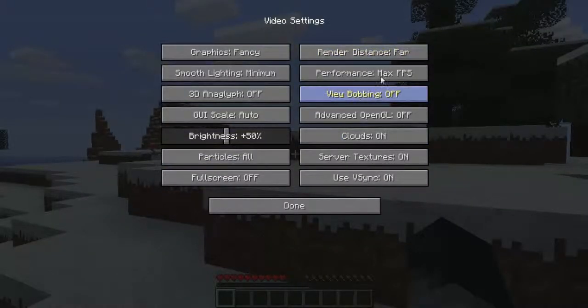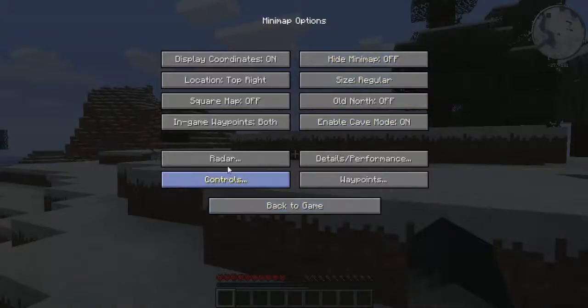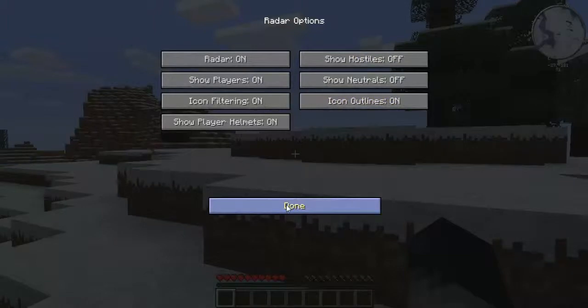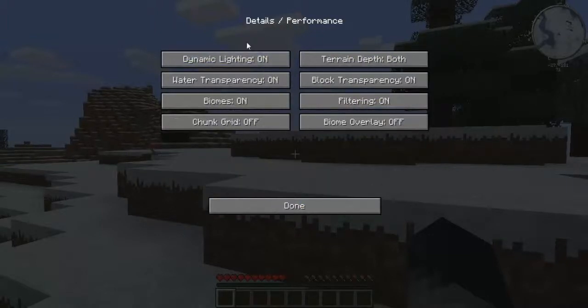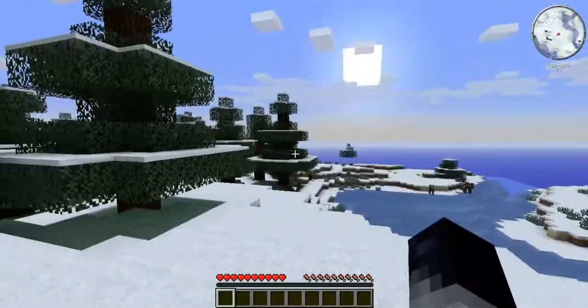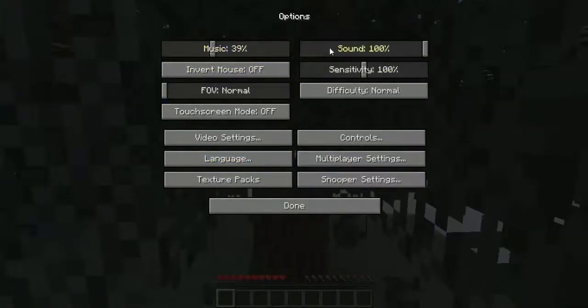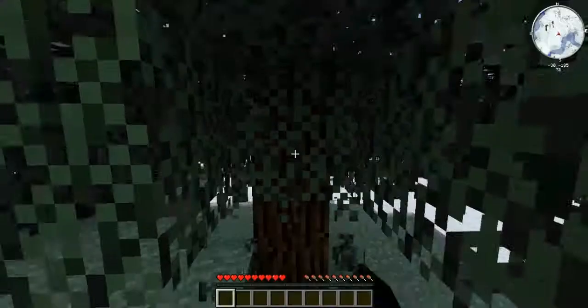Let's go into video settings and make sure we're all good. Radar — no hostiles. I should be fine, actually. So we spawned in the middle of the forest. I should turn down my sounds. There we go.